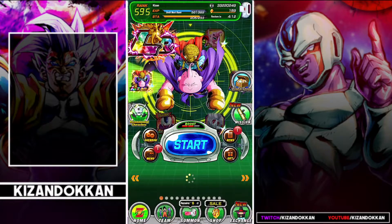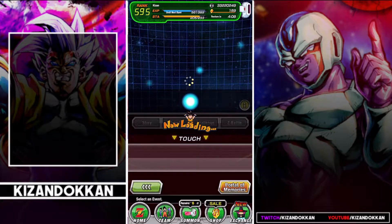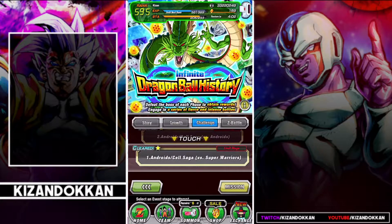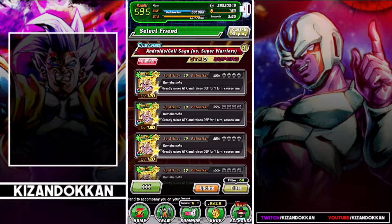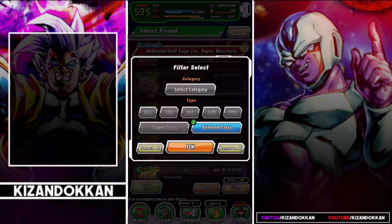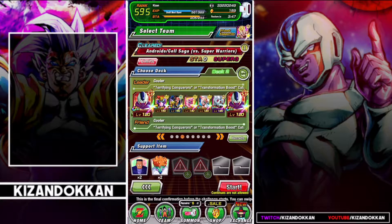With that being said, we are ready to go into the event. Of course, it's a showcase, so where are we going to take it? You already know it's going to be the Infinite History one. And also don't forget: if you like Dokkan content, hit that like and subscribe button. We just did hit 300 — I need to do like a 300 subscriber special. That's really insane. But yeah, let's see what we can do.